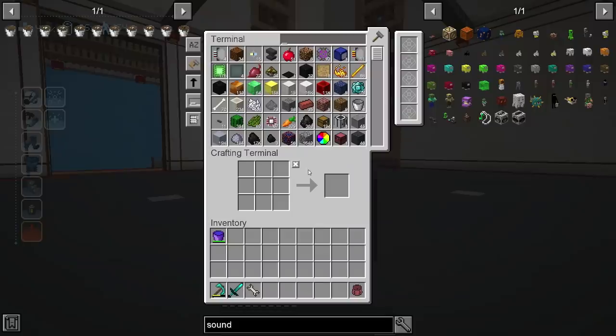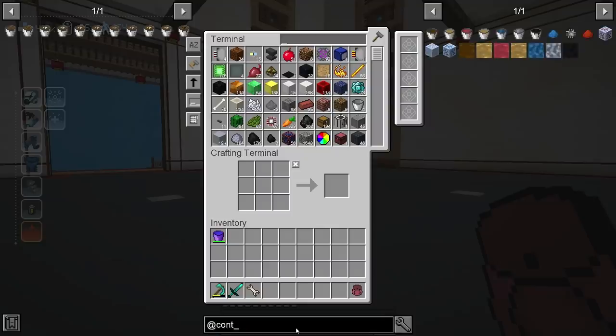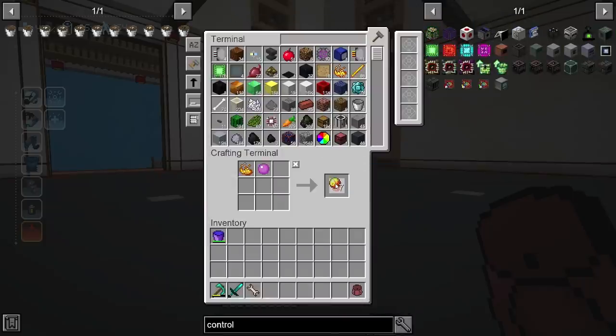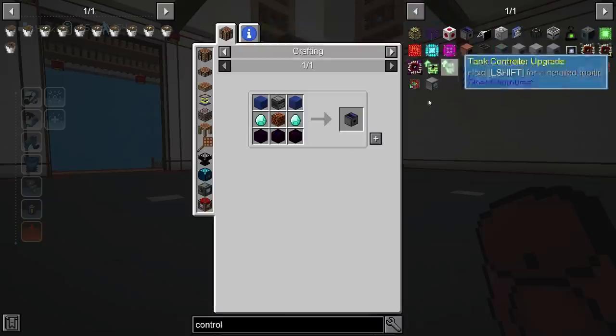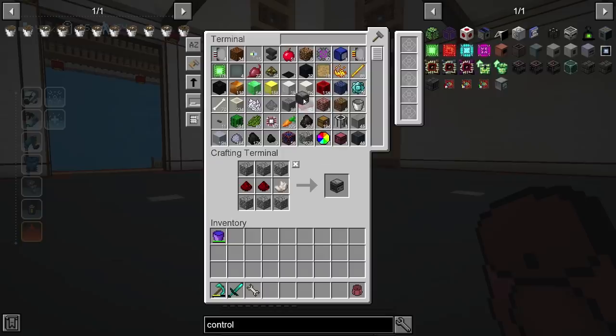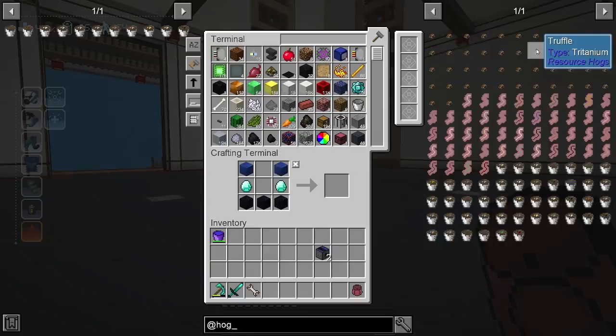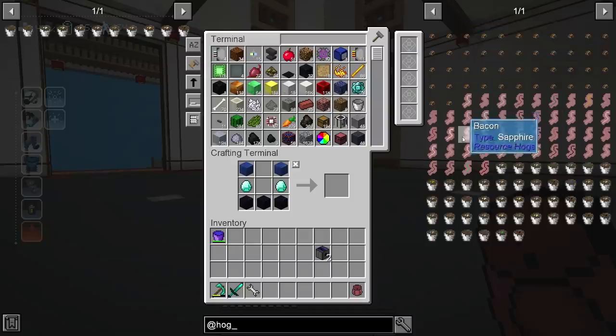Next we need to make the Controlled Miner from Cyclic — a really cool little machine used for mining. It can be given a tool but I don't think we'll need it. The truffles are kind of passive, and that's what we're going to be doing. There are two ways to get resources from resource hogs: you can kill them for bacon and process that, or you can use truffles — they happen passively with the hogs standing on certain materials and digging up truffles. We're going to go the truffle route.